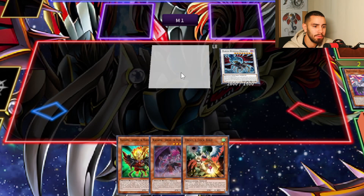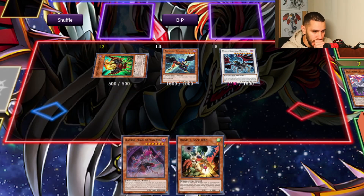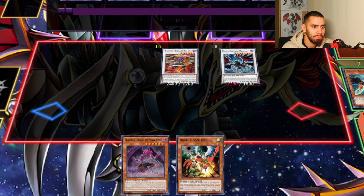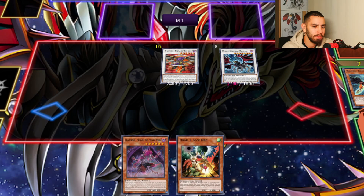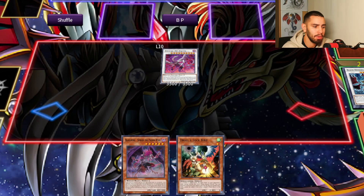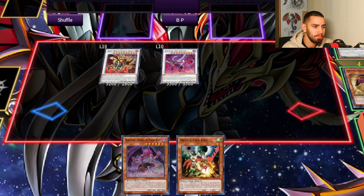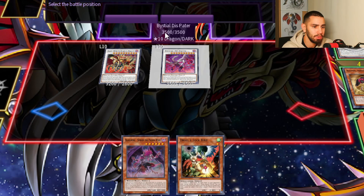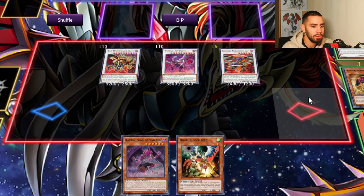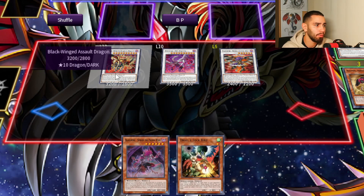So we can just play like this if we get Drolled. Now we got the Dispater, and now we're going to Assault Dragon — because we want to have access to Shanger — we're also going to have Boreal Storm. So now we have Boreal Storm, Dispater, Shanger as interruptions, plus Droll and Blackwing Dragon.